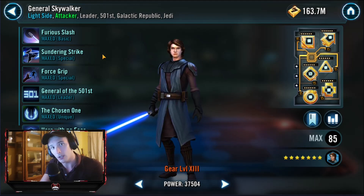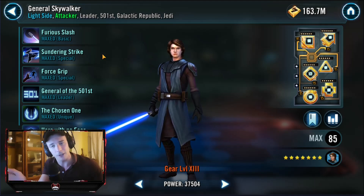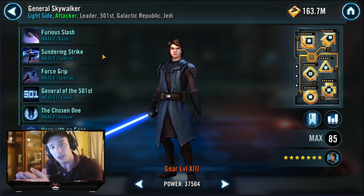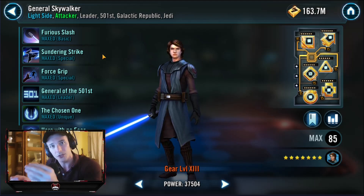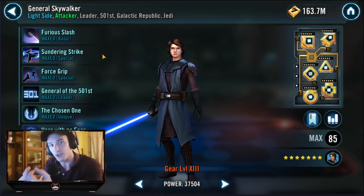We have dropped his health and protection — normally I'd have him at about 110,000 to 120,000 protection, because he really benefits from that in mirror matches, having him stocky but offensive. However, against Supreme Leader Kylo Ren you want him to drop as frequently as possible. You want him to literally stand up, hit someone, kill them, get hit, and then drop. That will mean that Supreme Leader Kylo Ren does not get the opportunity to build meter on his ultimate.